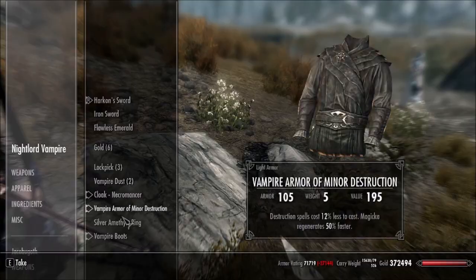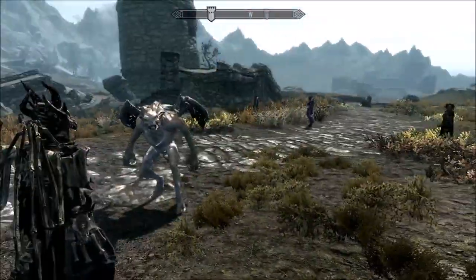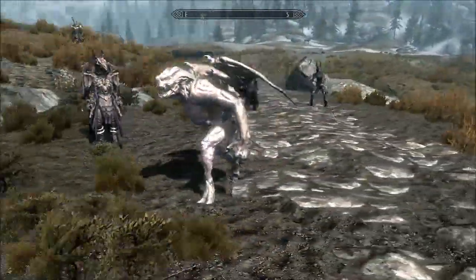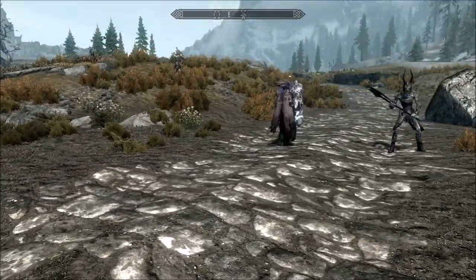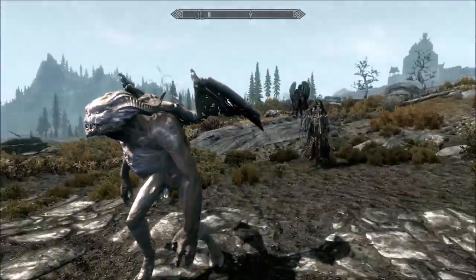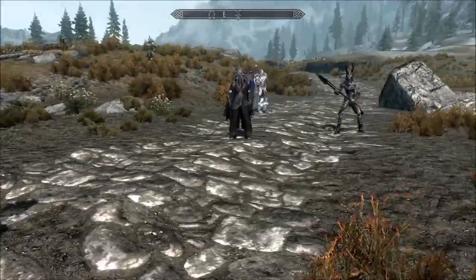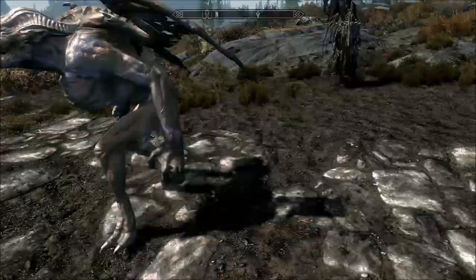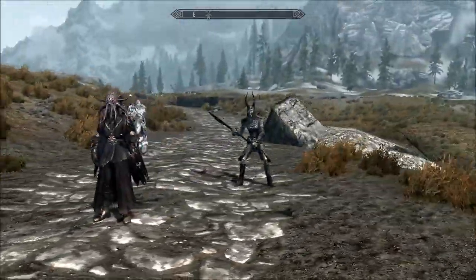I gave her vampire armor and boots, and also a magical quest item — the Harkon sword, which grants minor bonuses if wielded by a vampire, so she qualifies even as a zombie vampire. Even though I can have up to eight thralls, I prefer to keep it around four — that's also why I'm thinking of removing Gingra the Gargoyle, because if you have more than that, sometimes they spawn under the ground and it gets difficult.